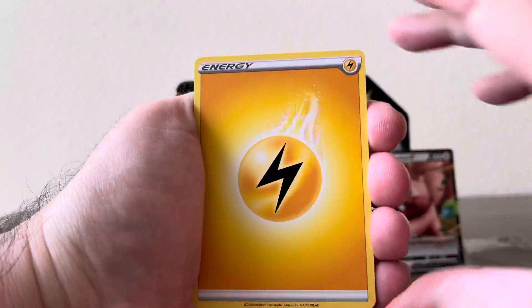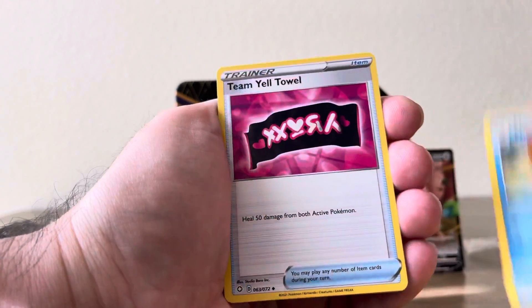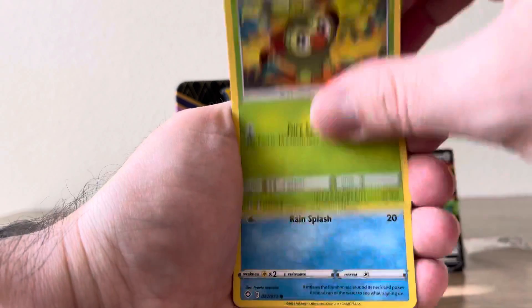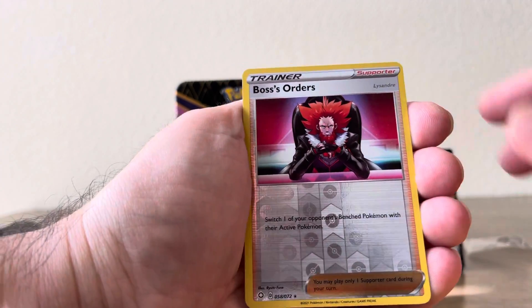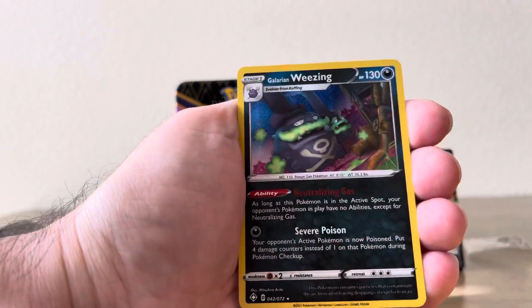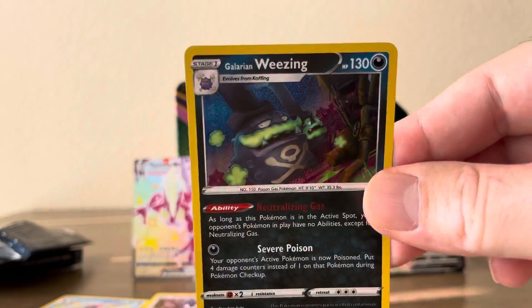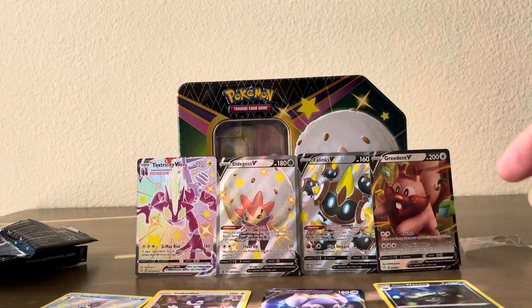Electric Energy, Plotzel, Team Yell, Tropius, Cufant, Grookey, Bizzle, Yanma, Trapinch. We have a Reverse Holo Boss's Orders and a Galarian Wheezing Holo — pretty cool card.